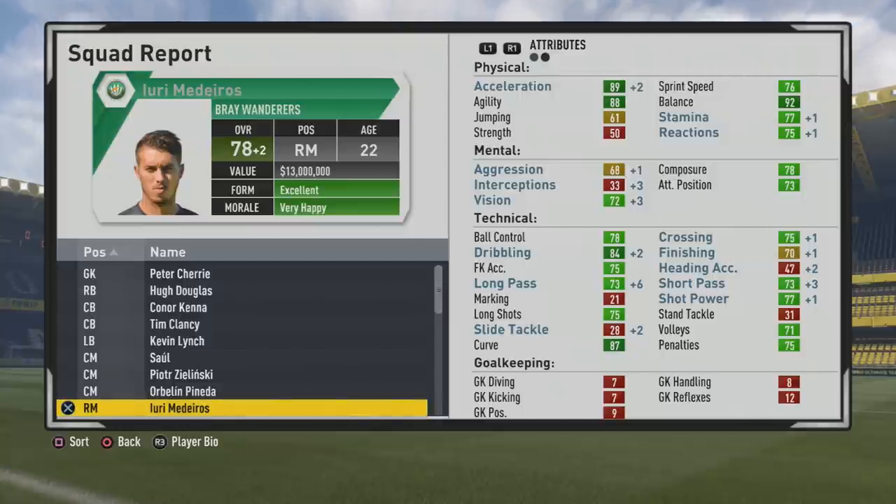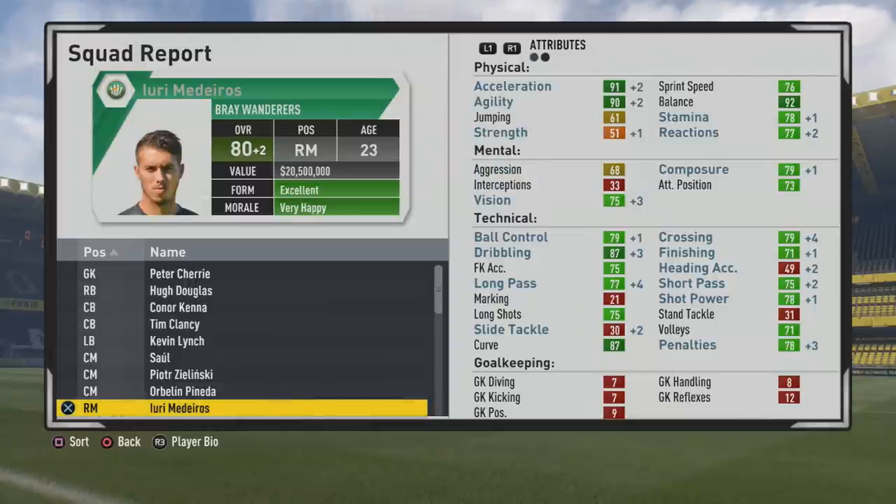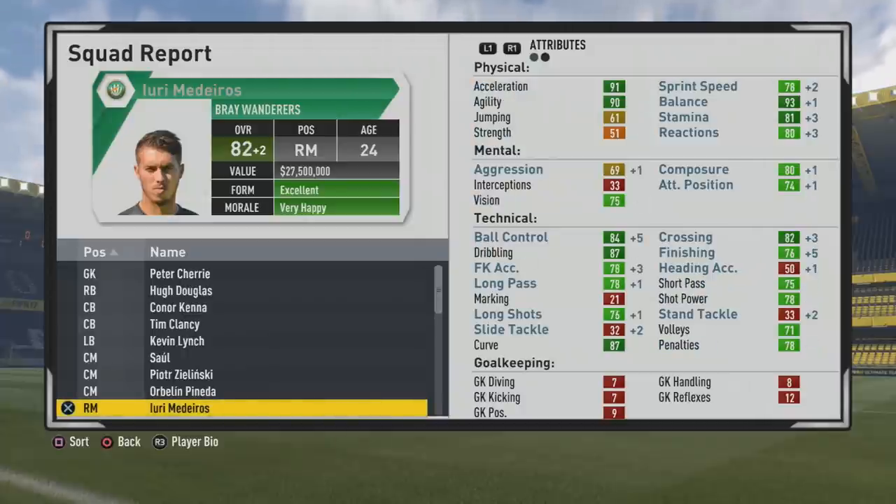You can see the long passing with some big improvements, dribbling going up also. Physically and mentally, some little boosts here and there. 80 overall, plus two, now at age 23, with more improvements physically — agility and acceleration looking very good, 87 dribbling, 79 crossing looking better. The passing has been improving quite a bit, which is always nice to see. Then 82 overall at age 24 with 76 finishing — some very solid stats.